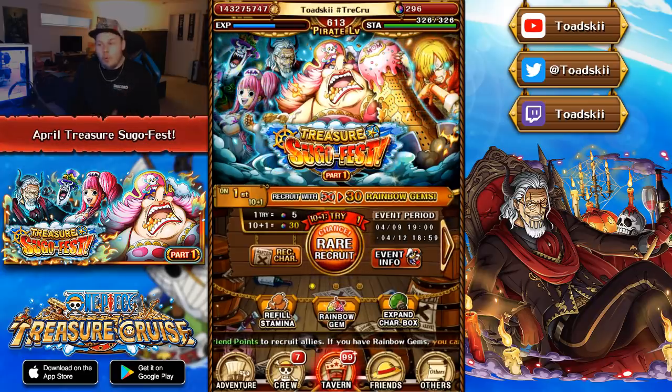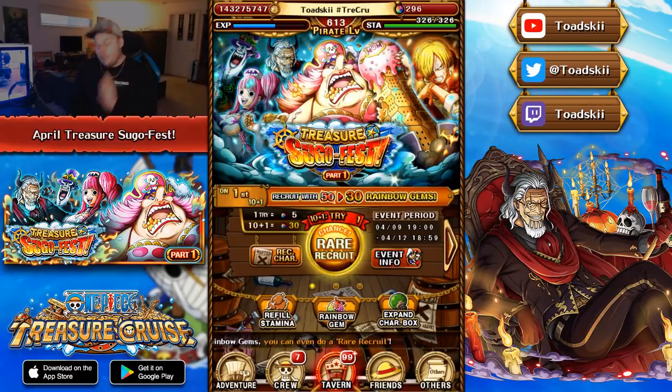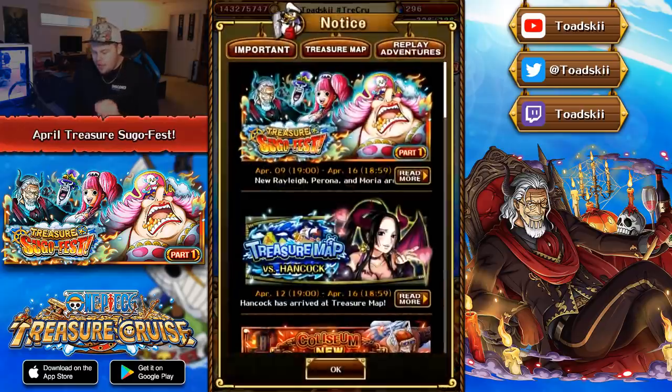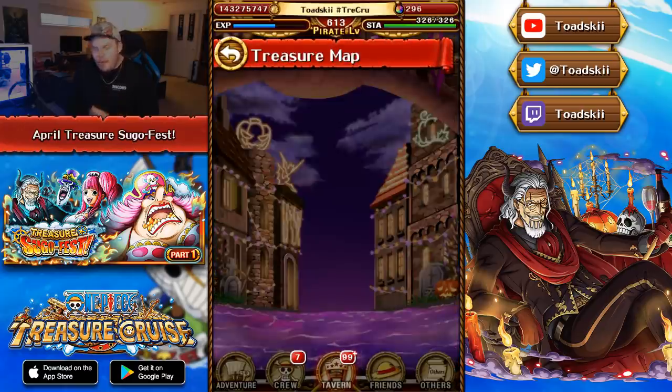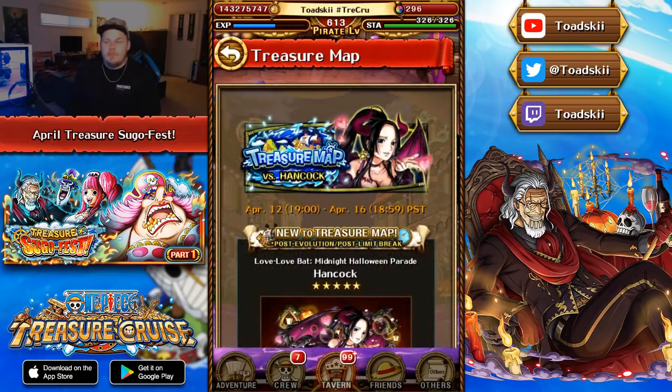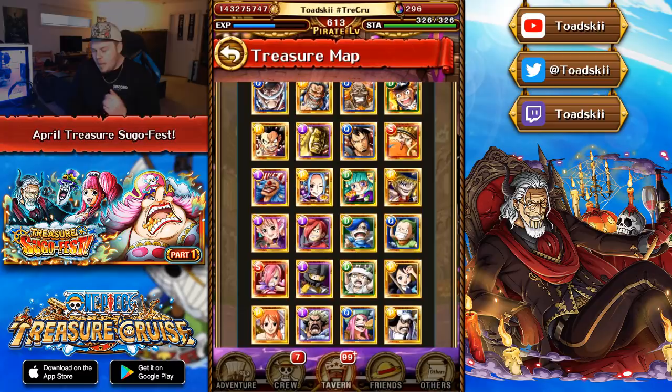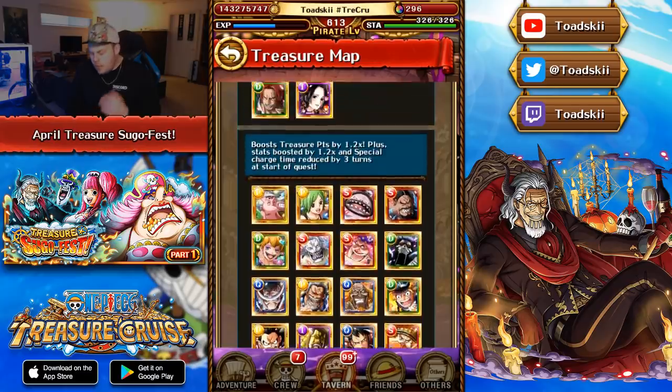I already made a full video breaking down this whole Sugo Fest, talking about each of the characters in more in-depth detail. If you want to see that, click the card at the top of the video. Also, at 1900 PST today, when we logged into the game and checked the news board, Treasure Map Boa Hancock is now fully announced. The Treasure Map is running from April 12th until April 16th, and I'll be making a team-building video within the next 24 hours.